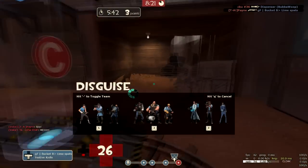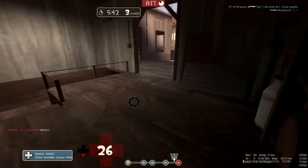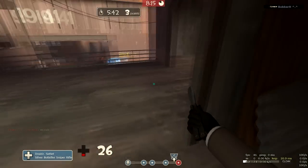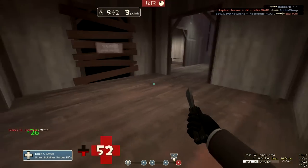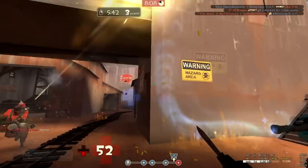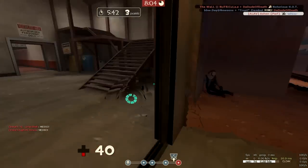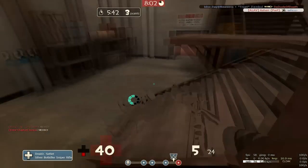I get hit by that rocket. I see the heavy next to me so I disguise as a sniper so I can get on the other battlements. I'm looking for the sniper actually - he's not here because he was there previously. I notice the heavy and such. I miss a stab on the heavy, get the demo. Again, dead ringer. Rinse and repeat, guys.